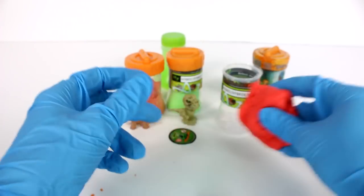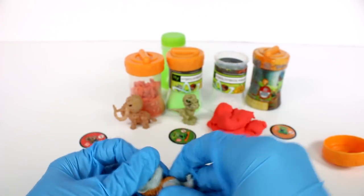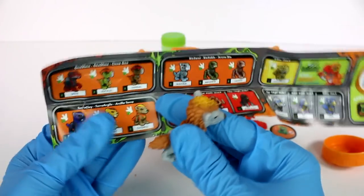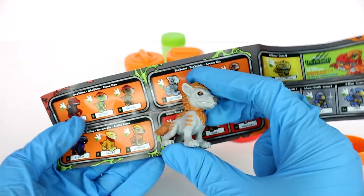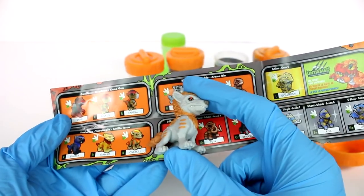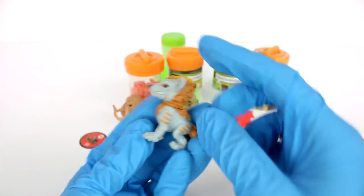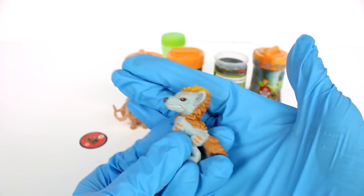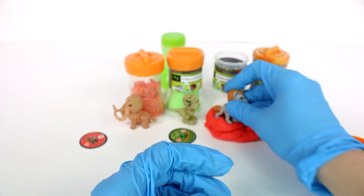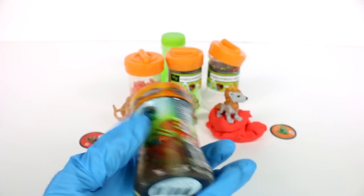We'll leave this clay out so our little guy can stand in it. Putting this figure together — it looks like we have Overkill! I'm pretty sure it's Overkill, and he is in the terra clay section. These are so awesome. Let's put him up on the clay cliff. Now we have one more to open up — I wish I had even more of these!